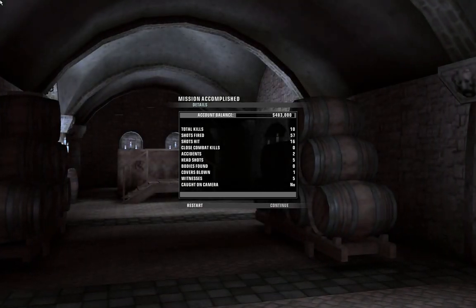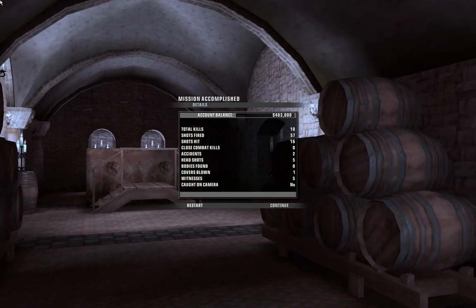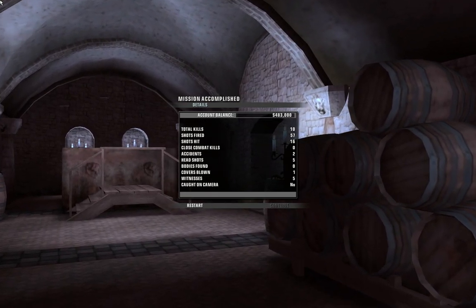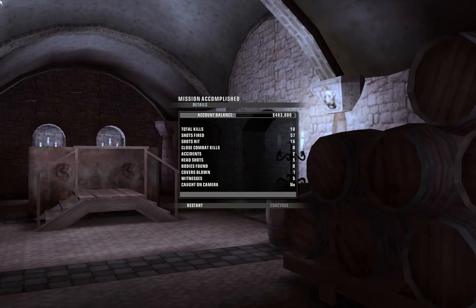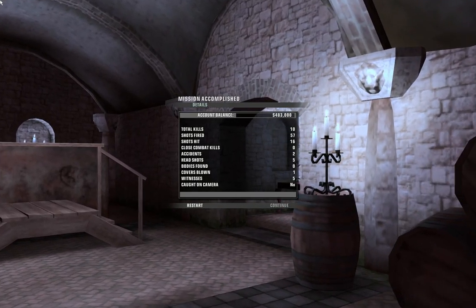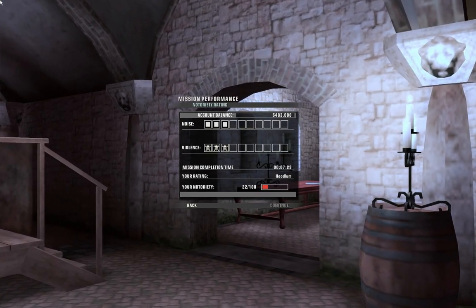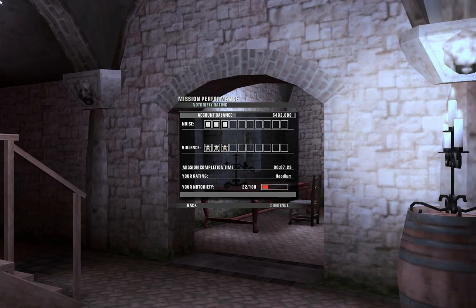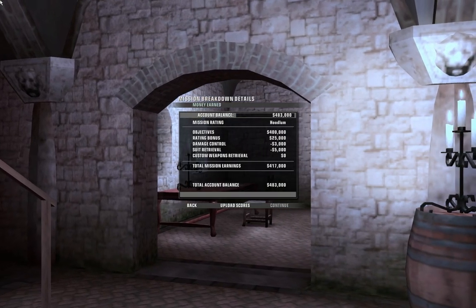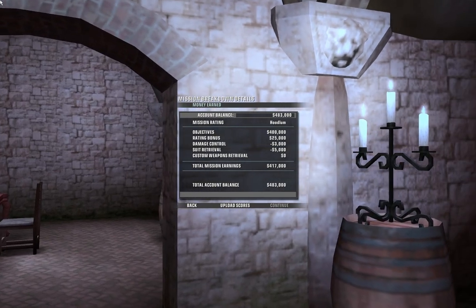And here are our results. We've killed 10 people total — it feels like we've killed way more than that, doesn't it? But we didn't. We weren't caught on camera, but we did have 5 witnesses. Our rating is hoodlum — that's interesting. And we lost $8,000 — not too bad.